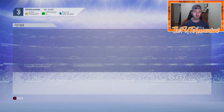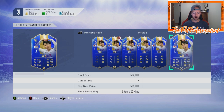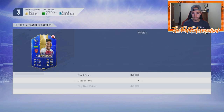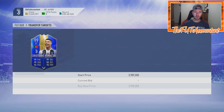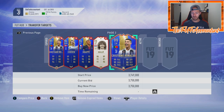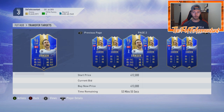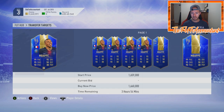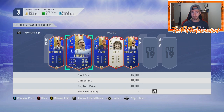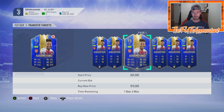I bought that Son card for 490,000 coins today. Basically when that SBC dropped, there was panic on the market as there is every day at 6 p.m. UK when content drops. The Cristiano Ronaldo card was 3.6 million coins — I have it on my transfer list at 3.75, and I saw him for 3.65 as well. Erikson was at 290,000 and is now around 340,000. I saw Mbappe at 1.5 million flat, now he's 1.65 million. These high-end cards fluctuate quite a bit.